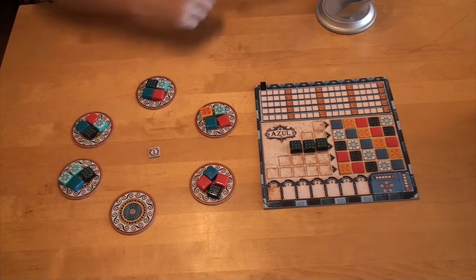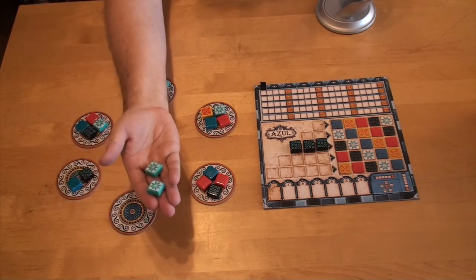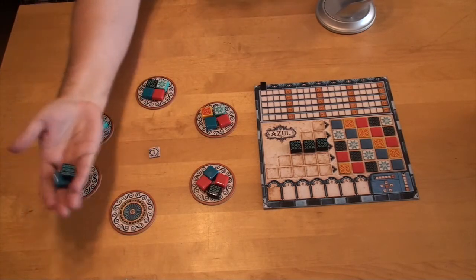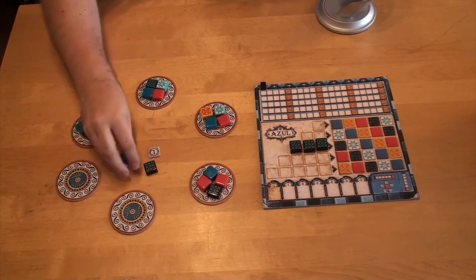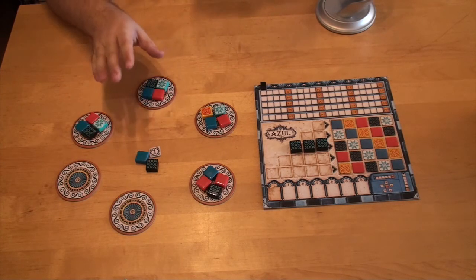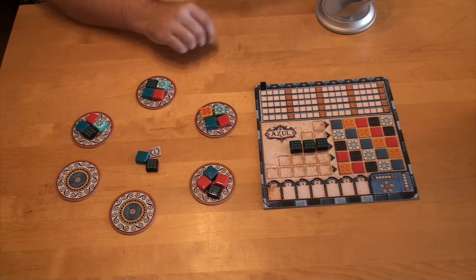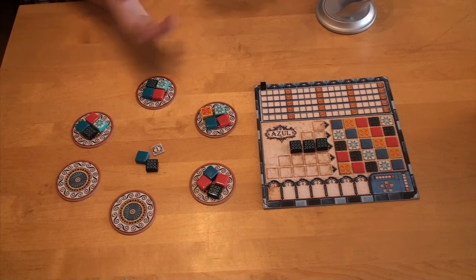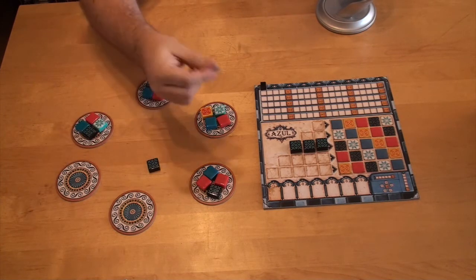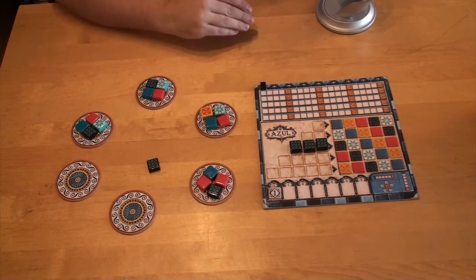Then it's another player's turn. Let's say another player takes these two blue tiles, and then the others that aren't chosen go into the middle. From now on, every player has a choice: take all tiles of one color from one of the round tiles, or take all tiles of one color from the middle. The first player who takes from the middle also takes the first player token, which is worth a negative point at the end of the round.